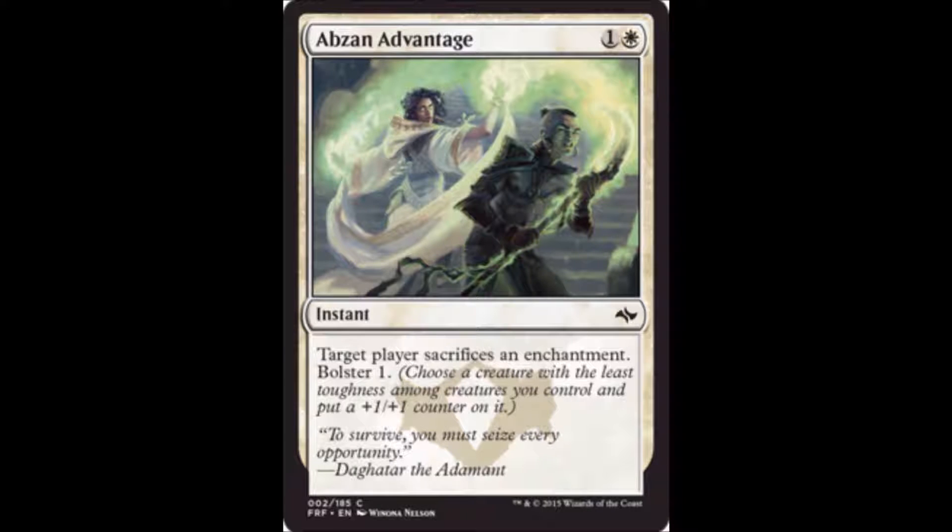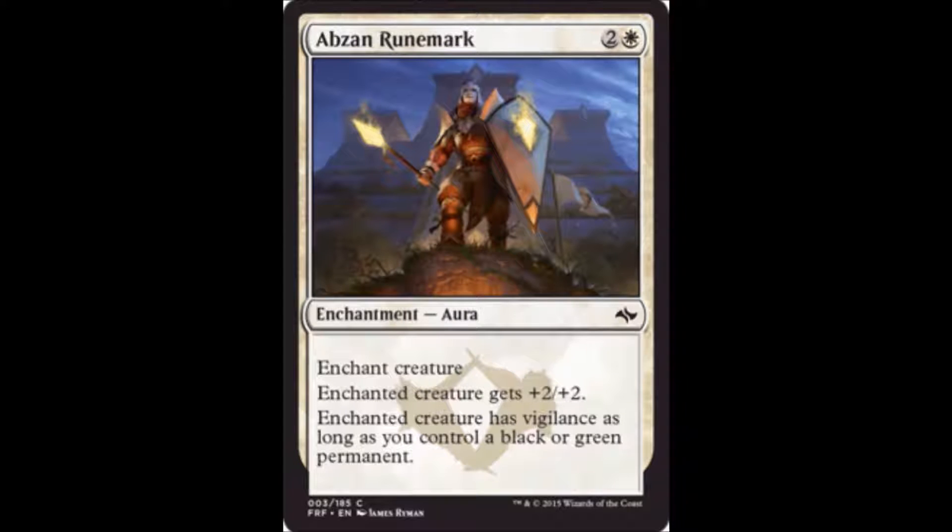Bolster basically says: choose a creature with the least toughness among creatures you control and put a plus one plus one counter on it. That's for bolster one; bolster two would put two counters, and so on. As for the card itself, it's targeting enchantments — probably going to be a decent sideboard card in limited. It's not something you'd main deck necessarily, but if your opponent is playing strong enchantments you'll want to sideboard it in. The bolster effect is a nice bonus.